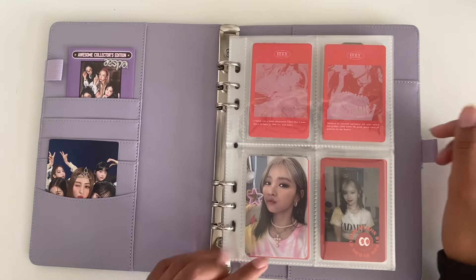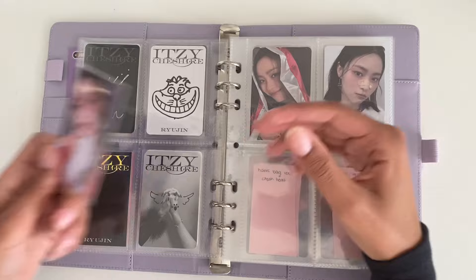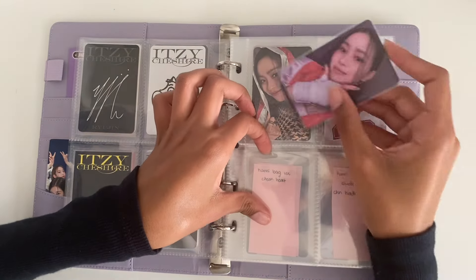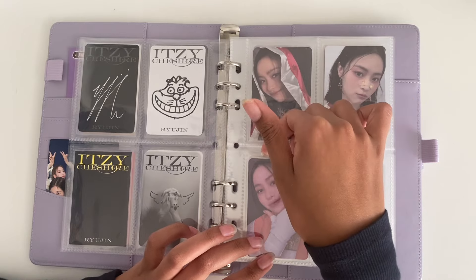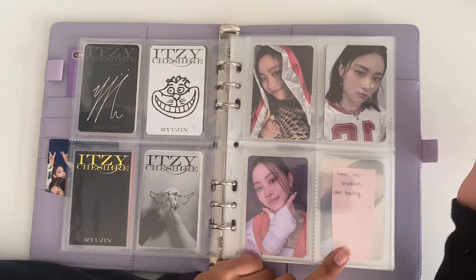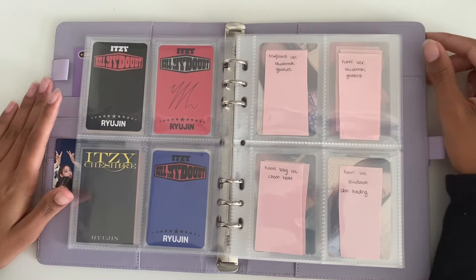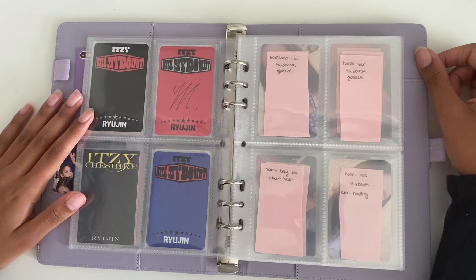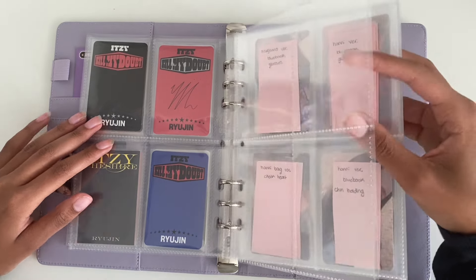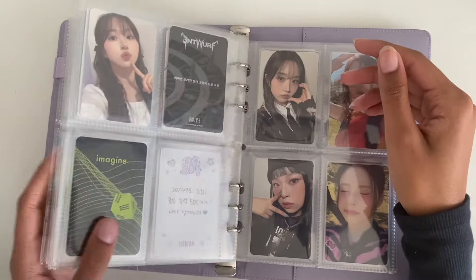I have this one for this page and I have another card for Kill My Doubt. I don't really know the versions but I'm gonna put this one right here. I don't know if there is an order for these but I'm just gonna do it like that. So I just need this last one and I'll be done with Kill My Doubt and Born to Be. I haven't even bought an album yet so I don't have any cards for that, but hopefully I'll get the album eventually so I can work on this new era.